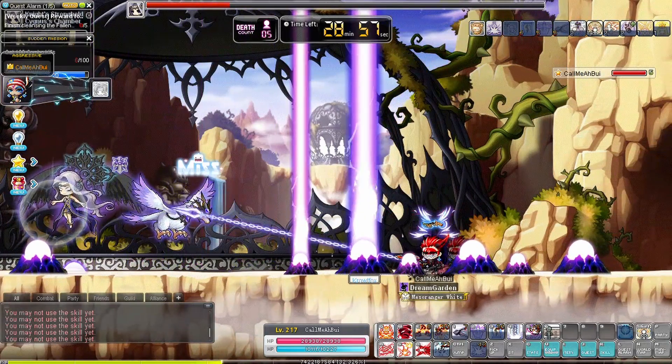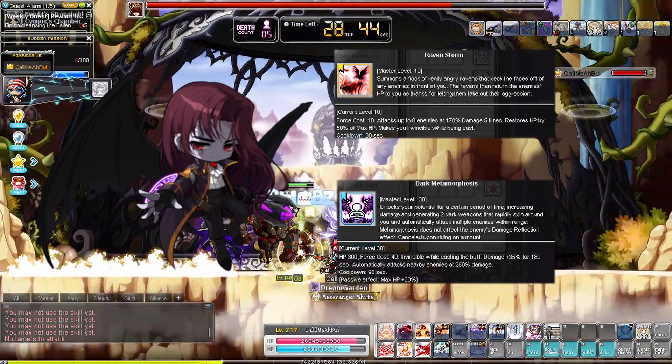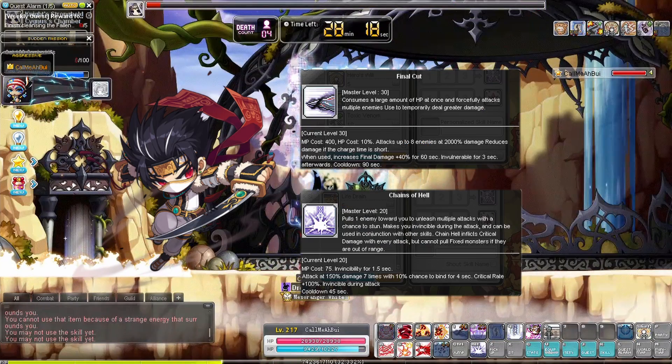This is when all the good bossing classes get to shine. We need to know what iframe skill we have. For example, Demon Slayer has two iframes: Ravenstone and Dark Metamorphosis. Dawn Warrior only has one — Solar Eclipse — a very long cooldown skill. And Final Cut and Chain of Hell for Dual Blade.